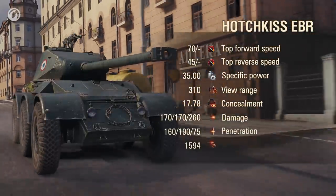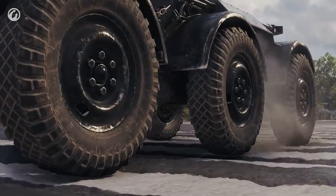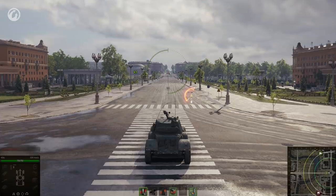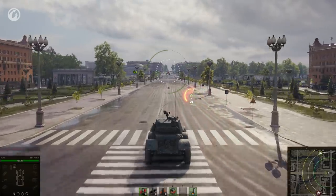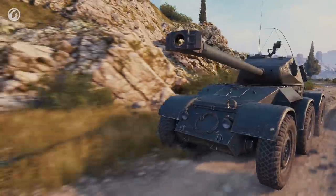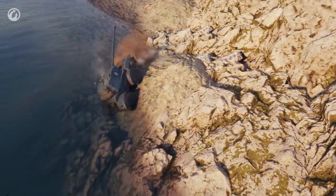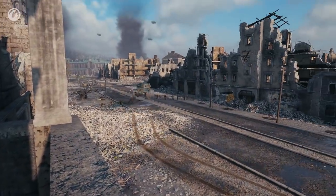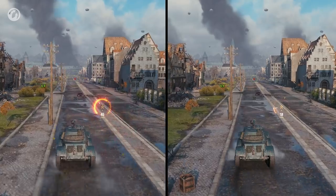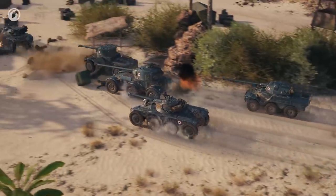The Hotchkiss EBR sits at Tier VII. Compared to the previous vehicle, it has six wheels. The vehicle was added to the common test with the boost mechanic. However, based on the test results, we made a decision to remove this feature. Boost was too difficult to utilize effectively — players were often confused about when they should activate it to get a guaranteed benefit. Often, the situation on the battlefield changes in mere seconds and the use of boost becomes meaningless. Moreover, when using boost, the player risks losing control over the vehicle, especially on slopes and confined spaces where it is impossible to predict how exactly boost will affect the vehicle's handling. Besides, the current boost configuration does not give vehicles of lower tiers a feasible bonus in dynamics. As such, boost proved unwanted and was removed from all French wheeled vehicles.